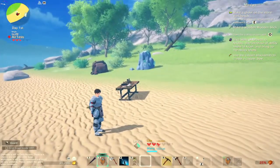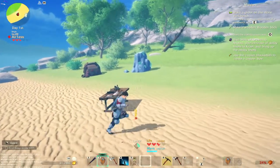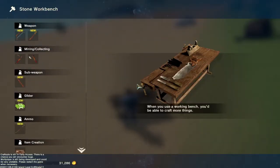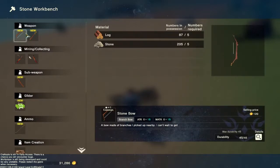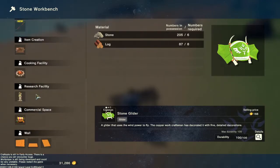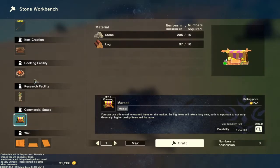Gliders are a very necessary tool on every single island you visit. The glider is a must-have because it will never get destroyed and never go away. So instead of throwing things away, I would make a market — because anything you don't want or have which is worth a lot, you can use to sell.